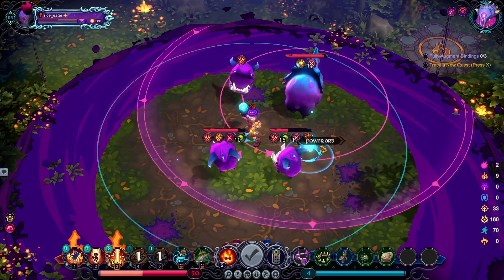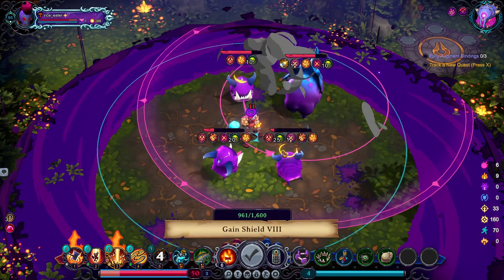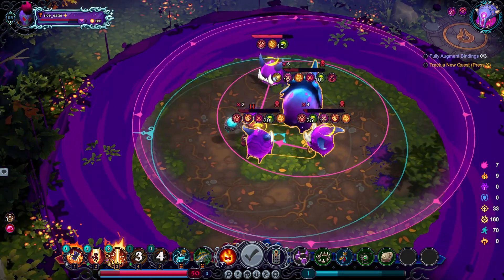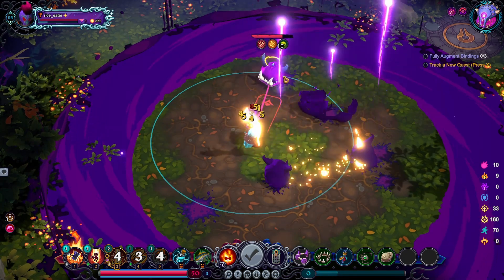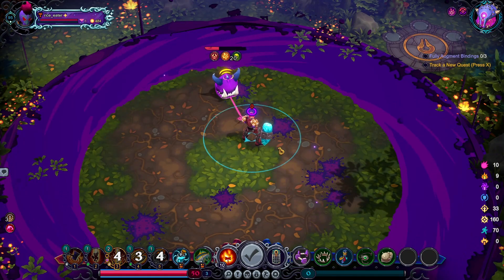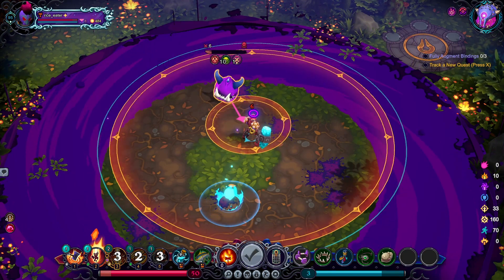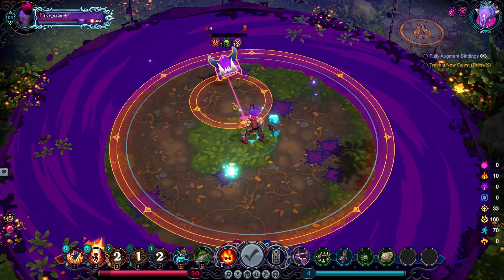First let's go and get my power up here — crit, crit them all. Pull this down, come here. Hit all three. Yes — the money! Crit, you're dead. Grab that orb, there we go.